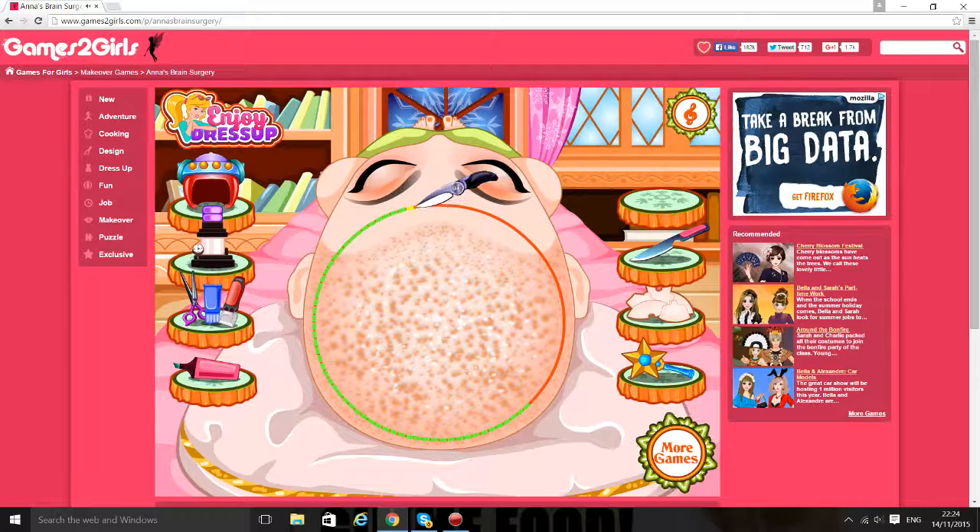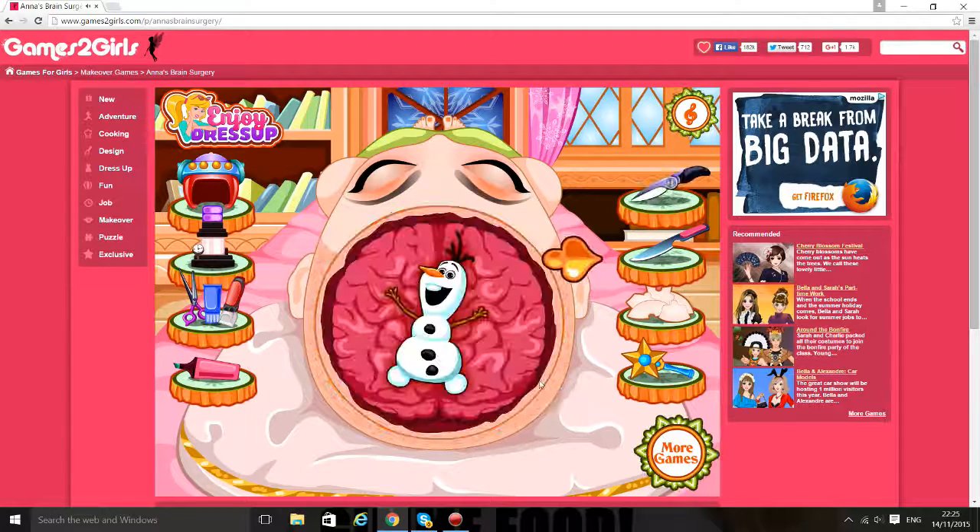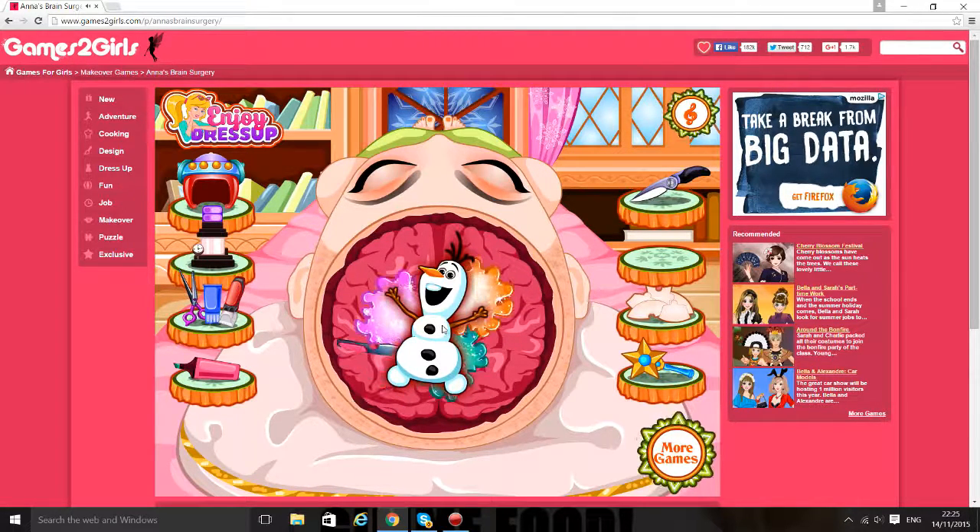No way, can you do this to Arna? She saved Elsa's life, she risked hers for her sister — you can't do this! No way. Oh my god, what is Olaf doing in there?